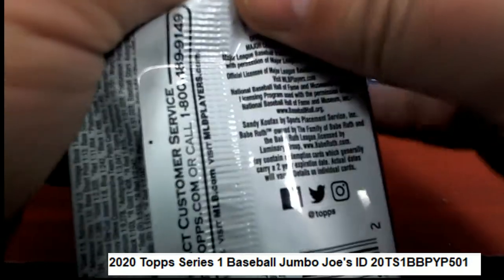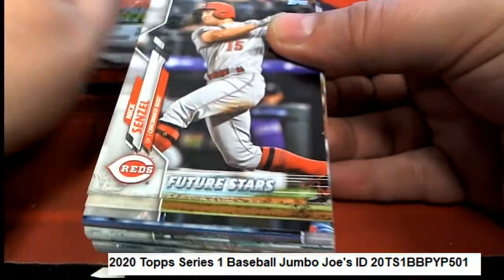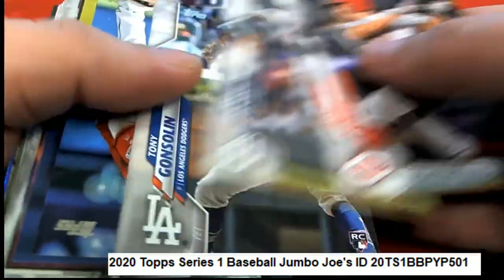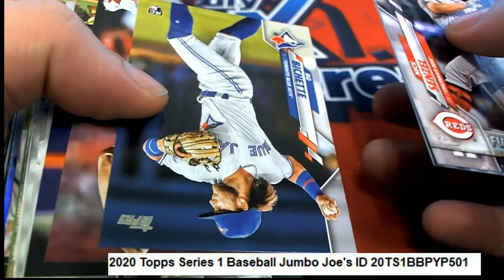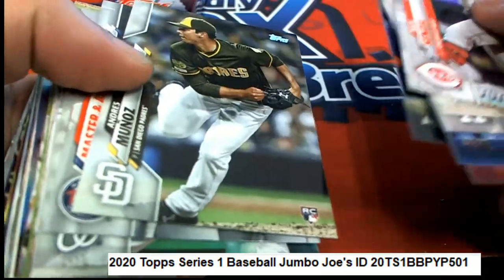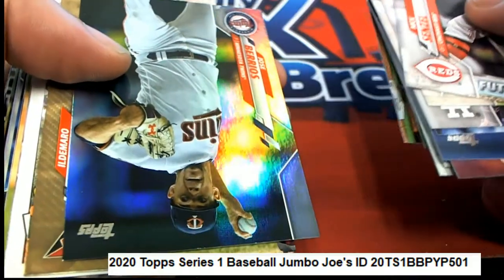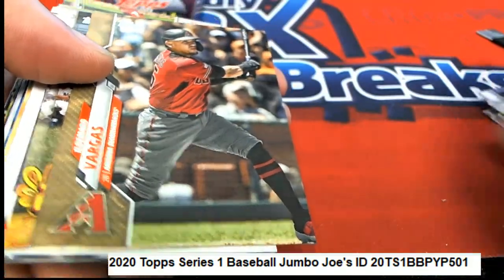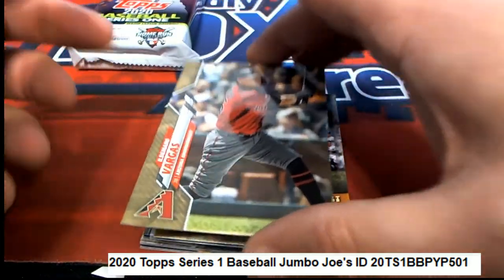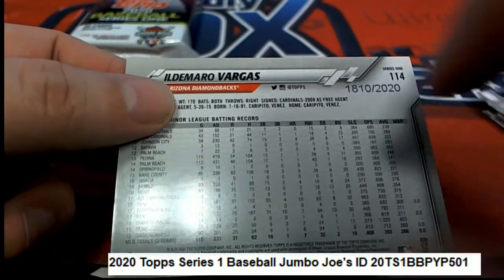What's it gonna be? Future Stars — Nick Senzel, oh my, rookie bang! That's pretty good, there's another good card. Got a foil — this is gonna be numbered — the Vargas, all right, number stamp on that one.